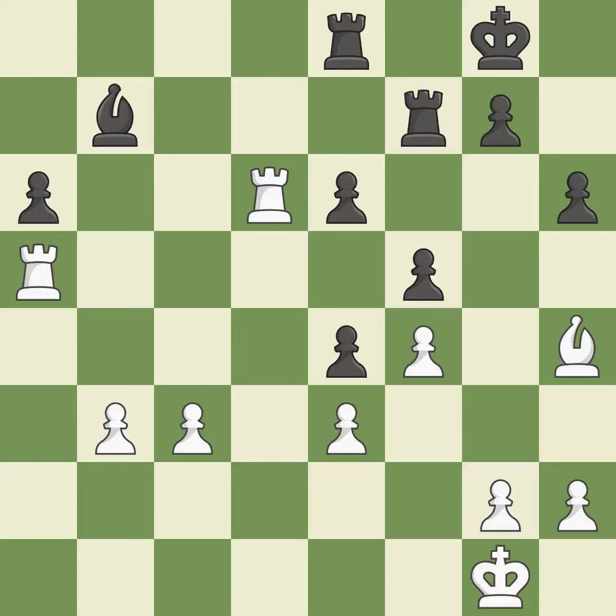This develops a rook off its starting square, getting it into the action. This threatens to push a passed pawn towards promotion — good. A decent move overall. The passed pawn moves towards its goal — best.